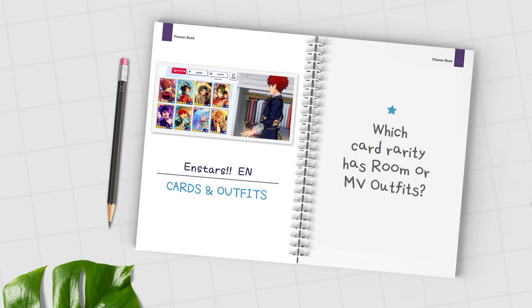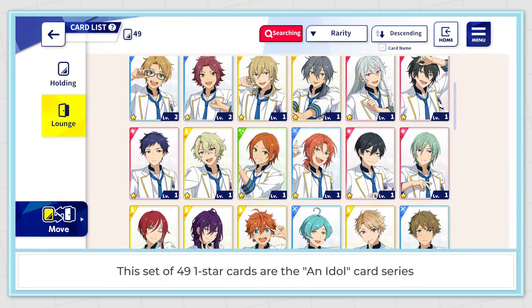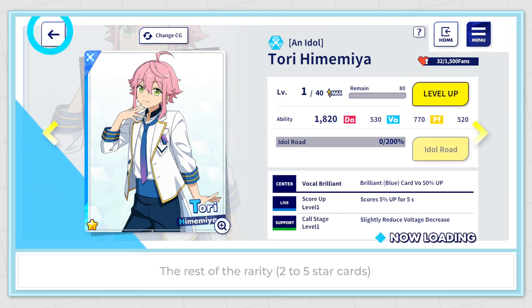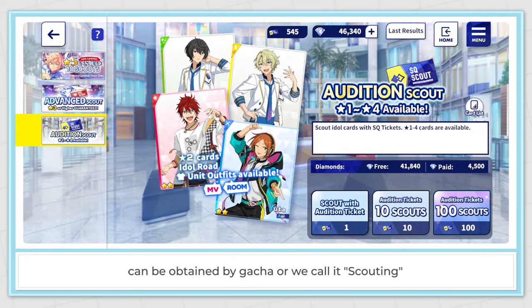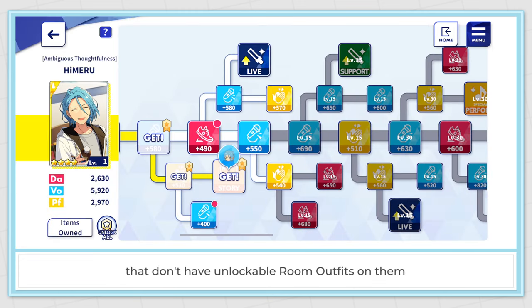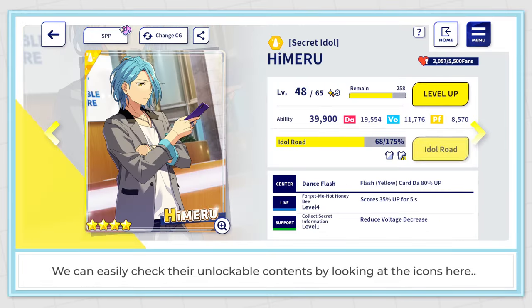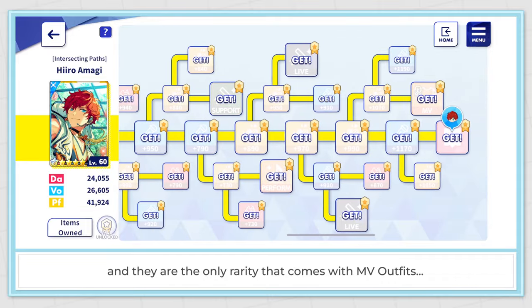Which card rarity has room or MV outfits? There are 5 card rarities in Ensemble Stars, from 1 star to 5 star. The set of 49 one-star cards are the initial idol card series — we all have them by default when we start the game. The rest, 2 to 5 star cards, can be obtained by gacha or scouting. Room outfits can only be found on 3 star cards and above, but there are also some 3 or 4 star cards that don't have unlockable room outfits. We can easily check their unlockable contents by looking at the icons.